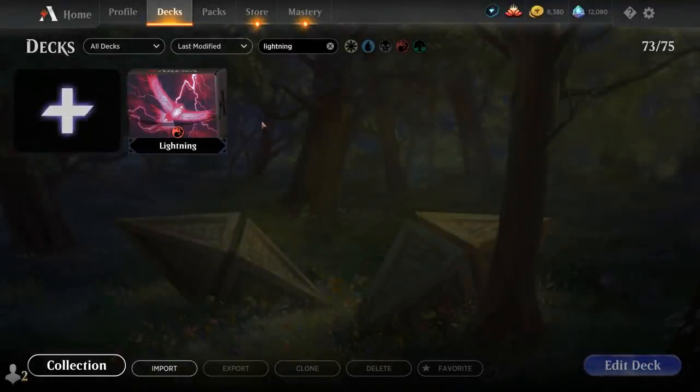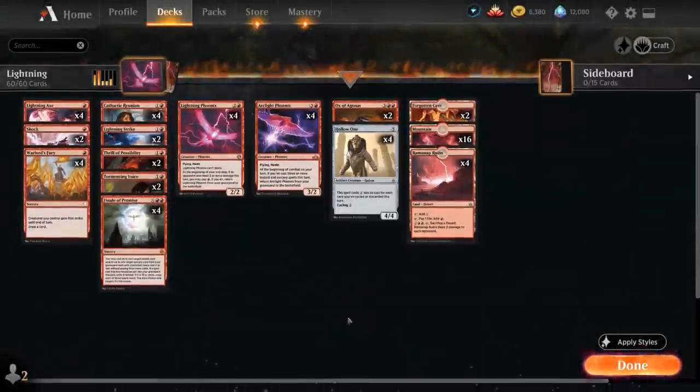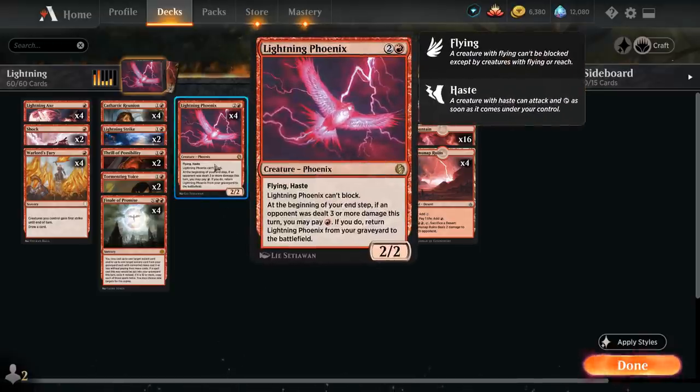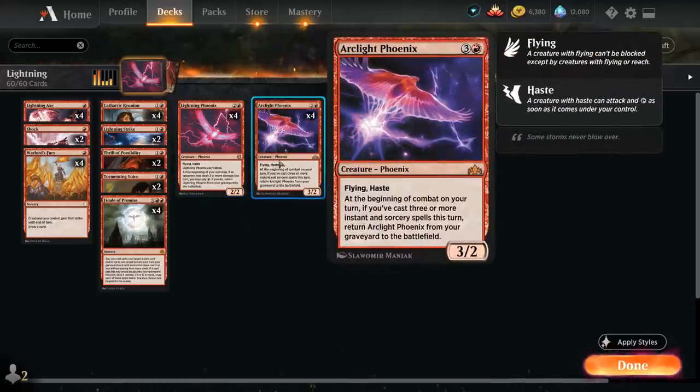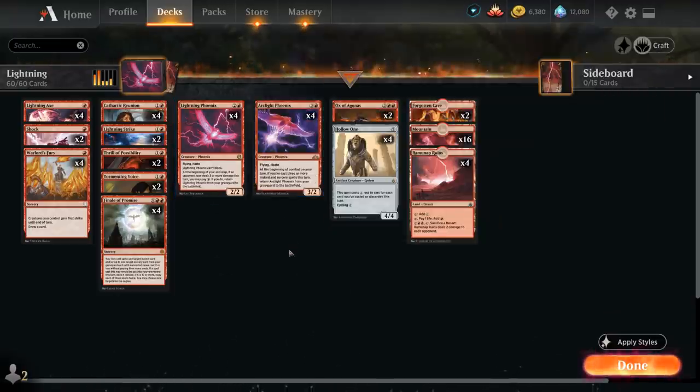Hello and welcome to another Historic gameplay video. Today we're taking a look at a Modular Lightning Tribal deck as voted on by my supporters on Patreon. It's a discard synergy deck featuring eight different Phoenixes with Lightning Phoenix and Arclight Phoenix, as well as the full playset of Hollow One, a five-mana 4/4 from Amonkhet Remastered that costs two less to cast for each card we've cycled or discarded this turn, so we can often cast Hollow One for one or even zero mana.